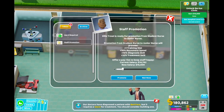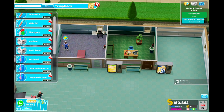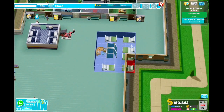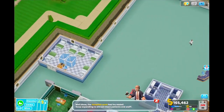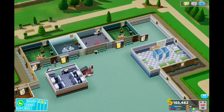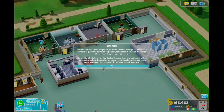Promote. Promote. Patient to wait. Rooms - wards. Do I have a ward? I'm going to put you here. Yeah, that's definitely missing some stuff that I think I need to unlock. Wards can be used for diagnosis and also to treat a range of illnesses. A nurse is required to admit each patient, look after them, and to discharge them when they're ready to leave. Add multiple beds to a ward to deal with more than one patient at a time. You can also adjust the number of nurses that should work there in the room settings. This is useful if you have lots of patients.